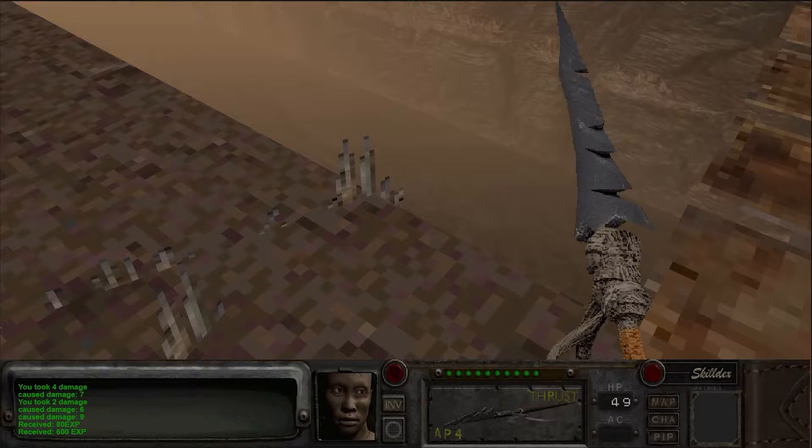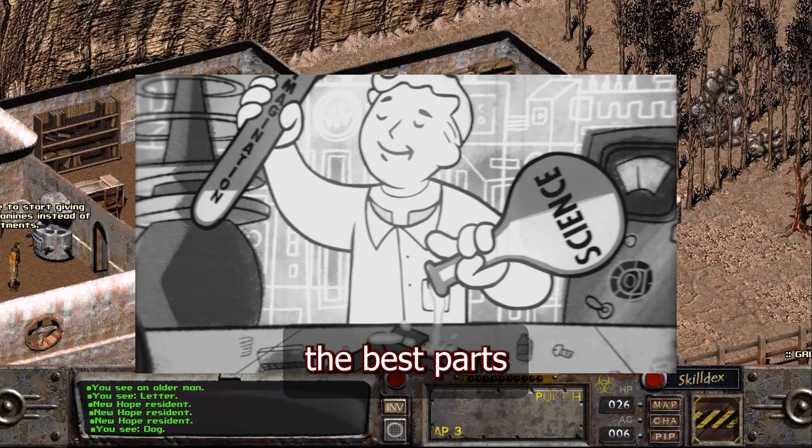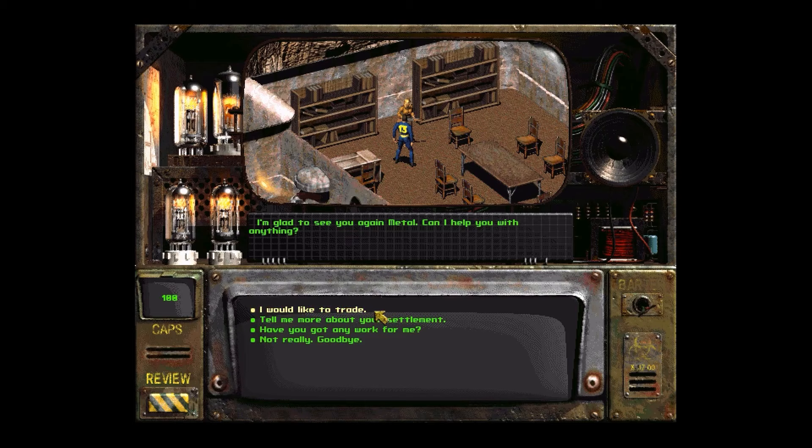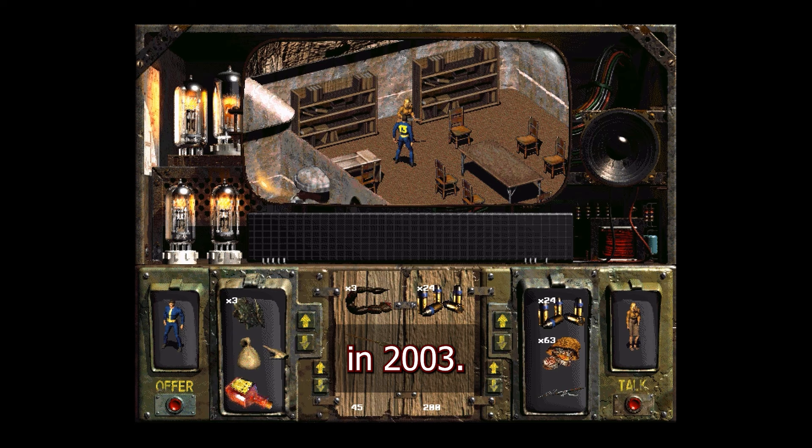For many of us, Fallout 2 is one of, if not our favorite game in the series. Released in 1998, Fallout 2 would take the best parts of the original, expand them, and live up to be a truly worthy successor. As love for the game grew, its fans were craving more content. Luckily for the fans, the official modding editor and script documentation were released to the public in 2003.